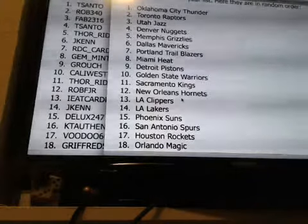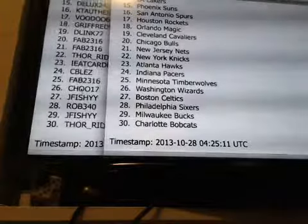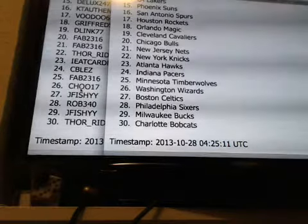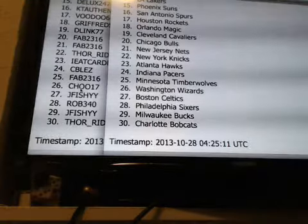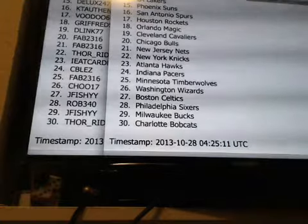Voodoo 6666 with the Rockets, Griff Reds with the Magic. The Cavs go to D-Link 77. Fab will have the Bulls, Nets. Thor with the Knicks, Cardboard Paw — Hawks, Seabless — Pacers, Fab — T-Wolves, Chew — Wizards, Jay Fishy with the Celtics, Rob340 with the Sixers, Jay Fishy with the Bucks, and Thor with the Bobcats.